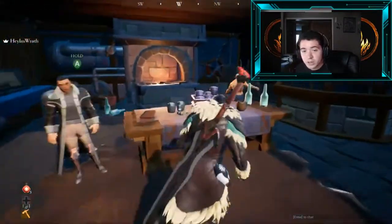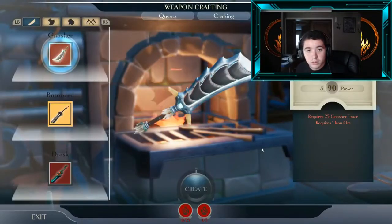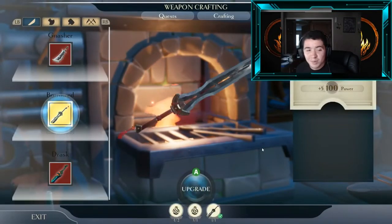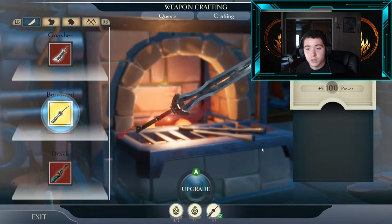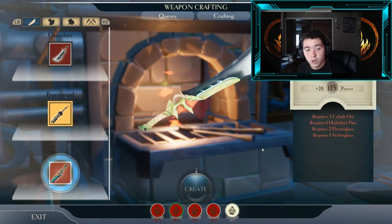This is where you talk to the blacksmith and he will let you upgrade weapons or create weapons. Currently the weapons I can create are the gnasher blade, the borrowed sword, or a drask weapon.